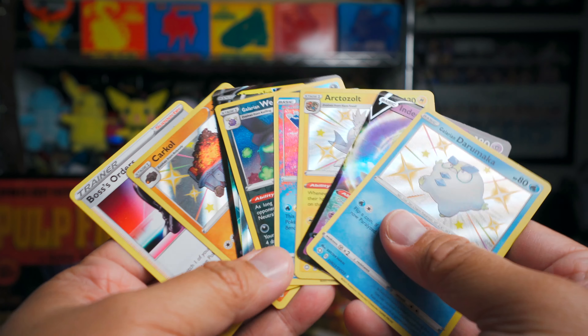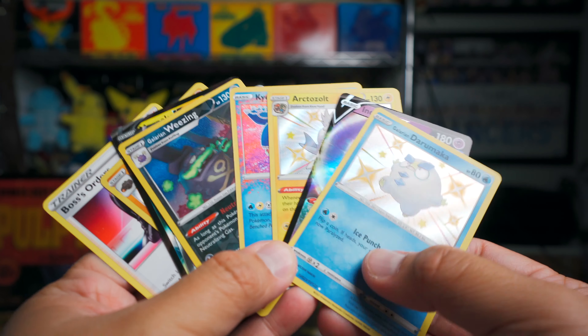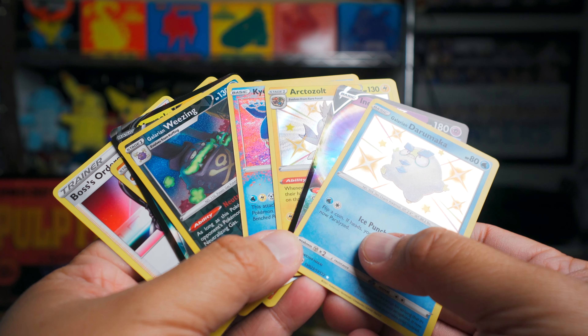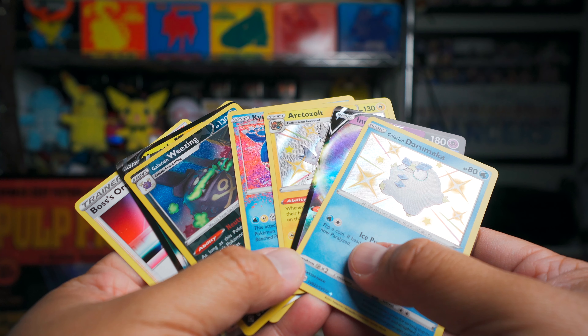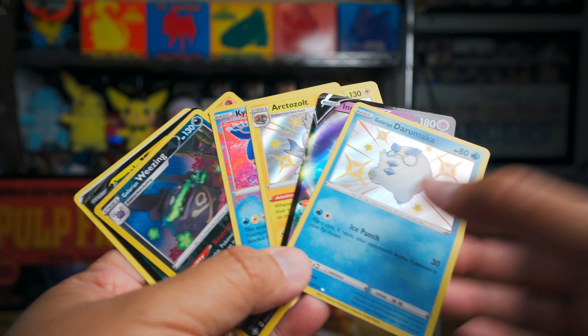So let's see what we got. We got the Morpeko V, we got the Shiny Ditto V — one of my personal favorites is this Galarian Weezing. We got an Amazing Kyogre, we got a Shiny Arctazolt. The other ones of note would be the Indeedee V and the Galarian Darumaka. So not bad, but definitely yesterday's was a little bit more exciting. My favorite out of this might be the Kyogre Amazing just because they look so cool, but the Ditto V Shiny is also a pretty sweet card in terms of the way it looks.